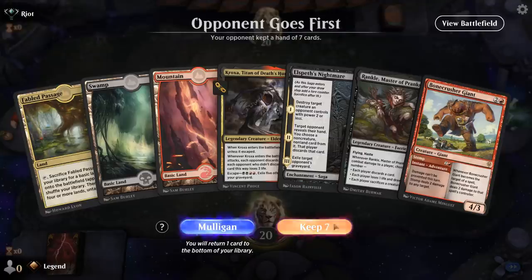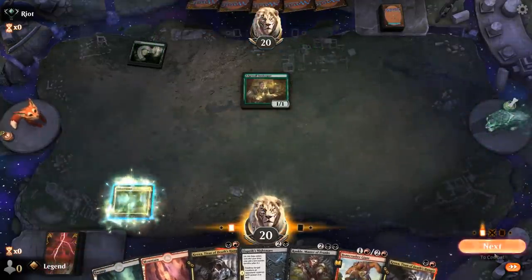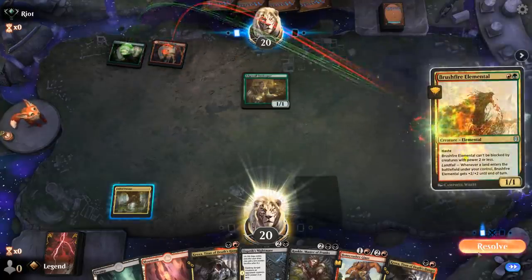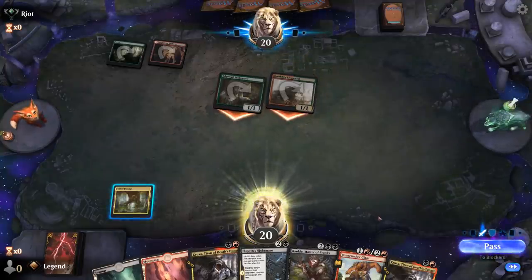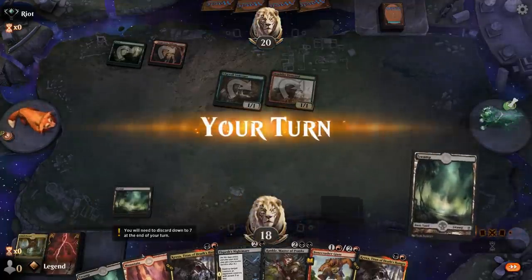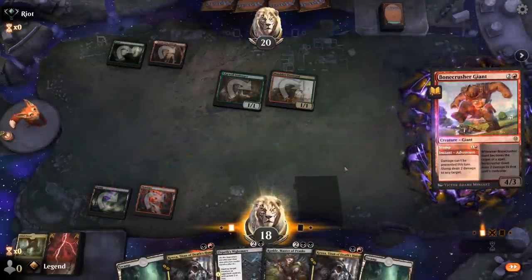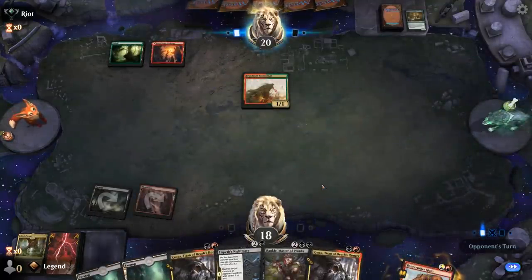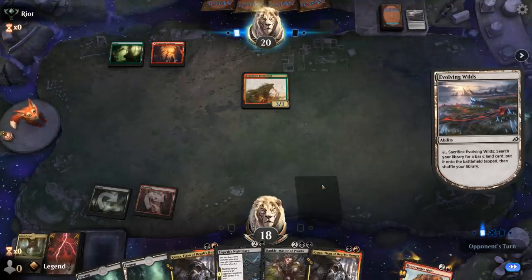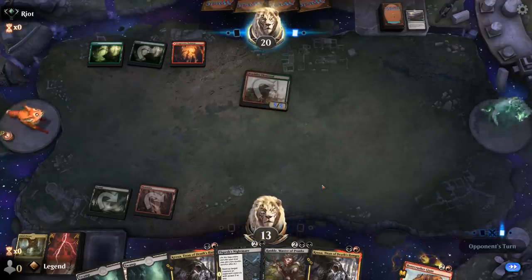We're on the draw with a fine opening hand. Probably get a second swamp so we have double black for Rankle. The Inkkeeper will get stomped as soon as we get the chance — this is the Gruul Adventures deck. Brushfire is gonna hit pretty hard, although we can kill it with Elspeth's Nightmare. Let's fetch a swamp — this triggers on cast so we just want to kill Inkkeeper now. Next turn we'll Nightmare. Evolving Wilds means we're gonna take five. Deciding to take a bit more damage to make sure my opponent doesn't draw extra cards.